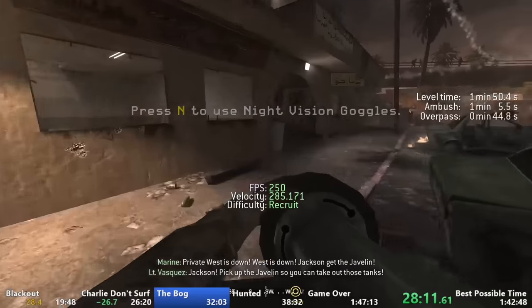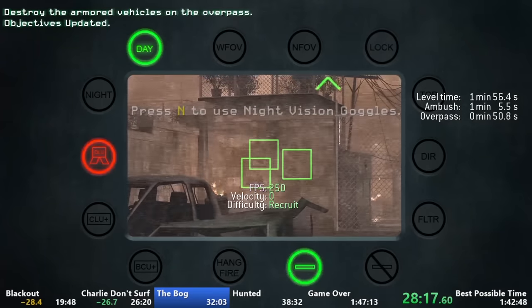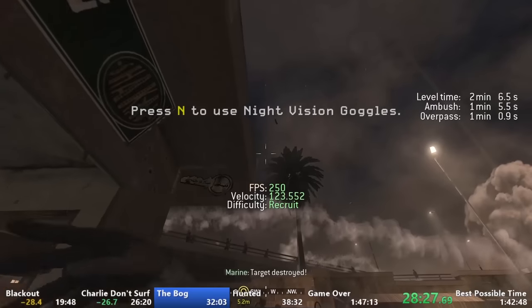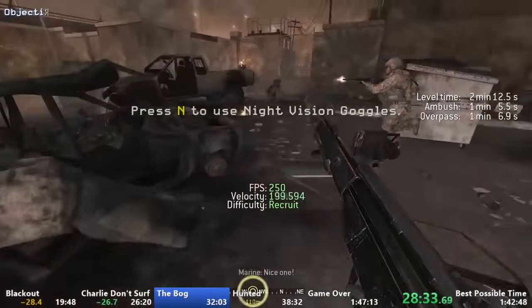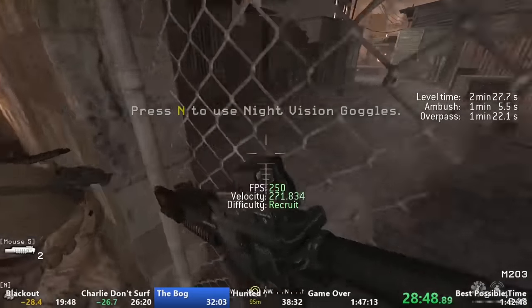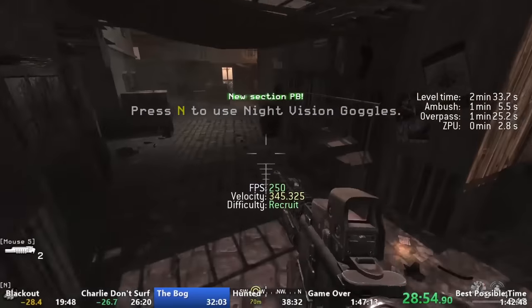We'll loot his Javelin and take out two tanks while being cautious of potential RPG fire. If we hit reload immediately after firing the Javelin, we'll reload slightly faster than normal. After shooting the second tank I'll also throw a flash out towards the overpass to prevent enemies from slowing down my teammates. Before leaving this area I like to grab a G3, which is arguably the best gun in the game — it has fast movement speed and pretty much the same damage output as the AK-47 with none of the crazy recoil. Trust me, you'll be seeing more of the G3 later on.